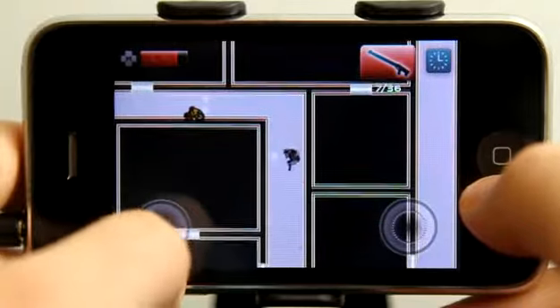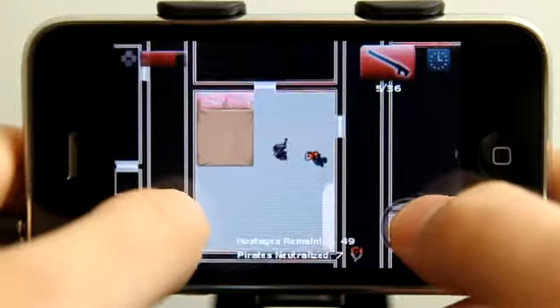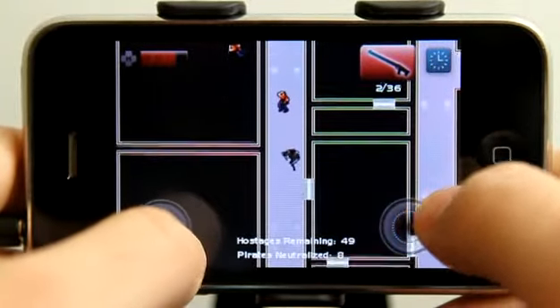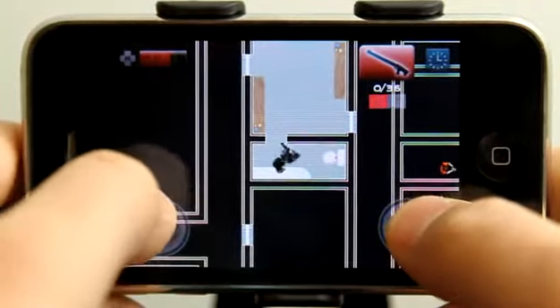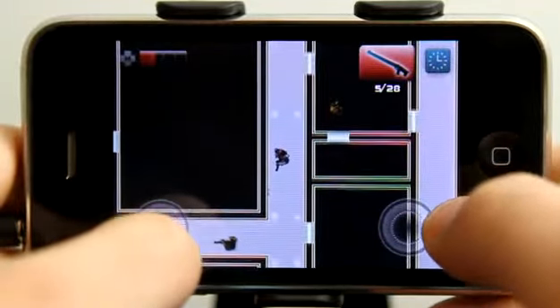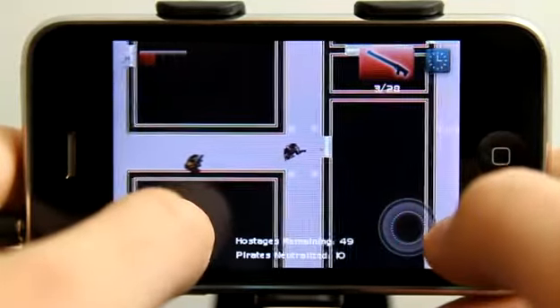As we go through the levels, there will be guns and health that we can pick up. As you can see, I'm already missing a chunk of my health, so eventually I'm going to need some health or I could die. When you get too close to enemies, it gets hard to shoot them and they really start to wreak damage on you, so you have to be careful not to get too close.